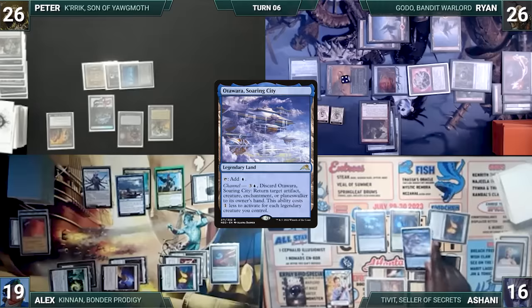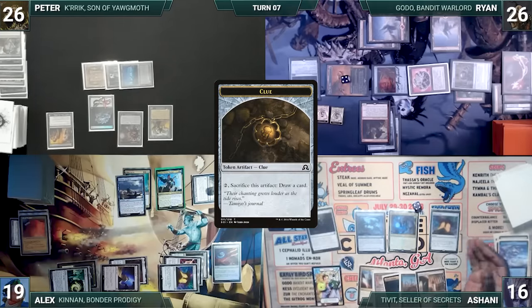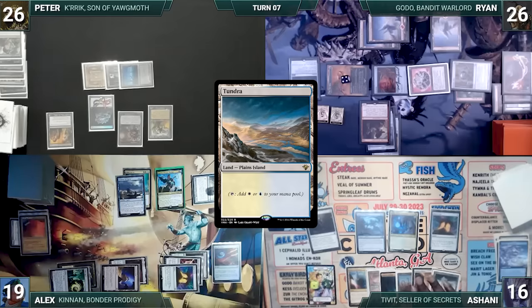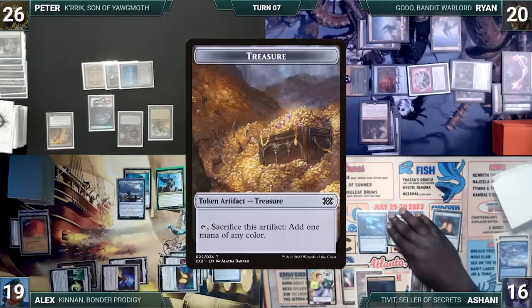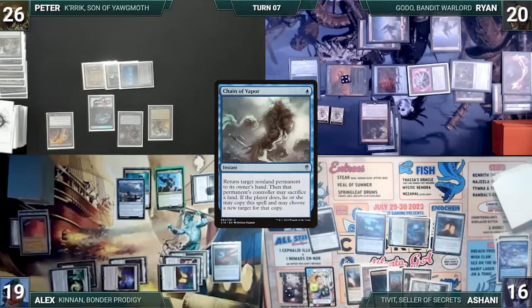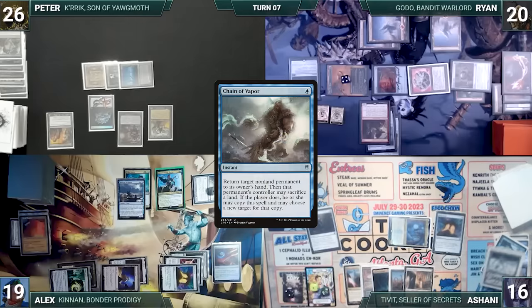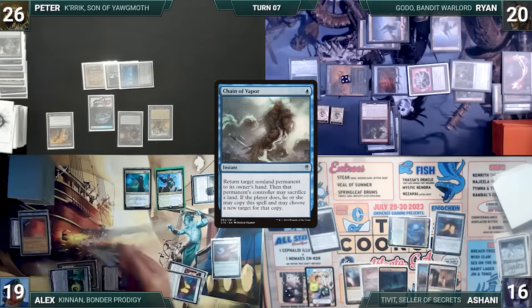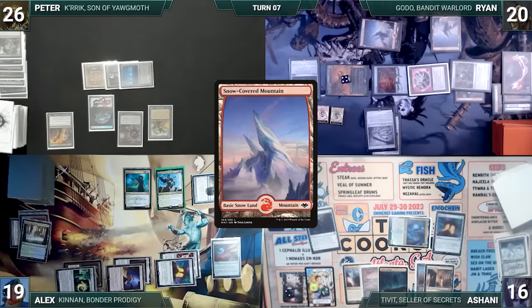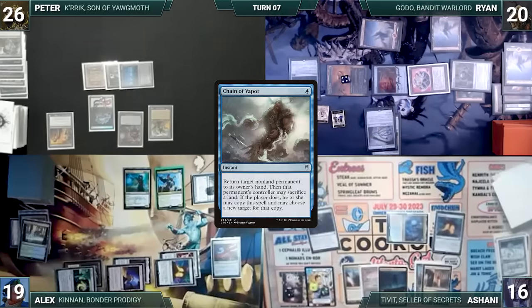At the end of Ryan's turn, Ashani channels Otawara, Soaring City, bouncing Wandering Archaic back to Alyx's hand. He then cracks two clues and draws two cards. The turn moves to Ashani. During his upkeep, Ashani wins his Mana Crypt role. He draws and plays a Tundra, moves to combat and attacks Ryan with Tivit. Ryan takes it, Tivit triggers, and Ashani creates two clues and three treasures. In his second main phase, Ashani casts Chain of Vapor targeting Impostor Mech. Mech is bounced, Ashani sacks a land copying the chain targeting Deadeye Navigator — Deadeye is bounced, Alyx sacks a land copying it targeting Dockside — Dockside is bounced, Ryan sacks a land copying it targeting Tivit. Ward triggers, Ryan pays three, Tivit is bounced, and Ashani stops the chain.